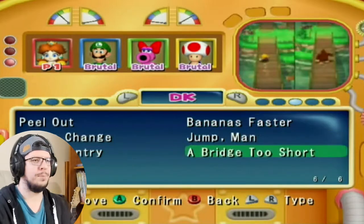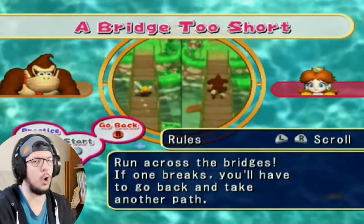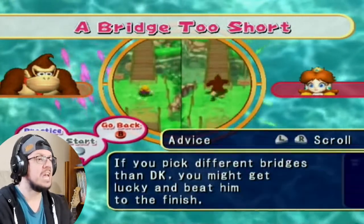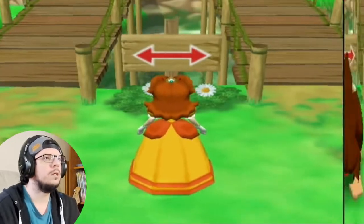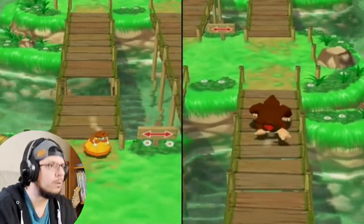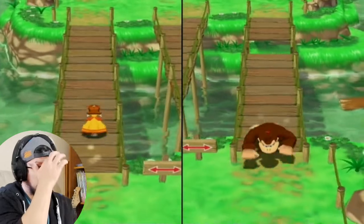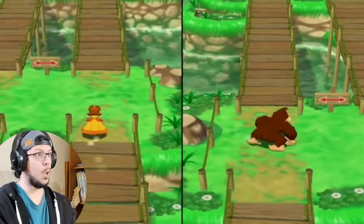A Bridge Too Short - you can easily get to the finish line or you can hit a gap in the bridge and have to go around. Run across the bridges; if one breaks you'll have to go back and take another path. If you pick different bridges than DK you might get lucky and beat him to the finish. Left, right, right - how about that?